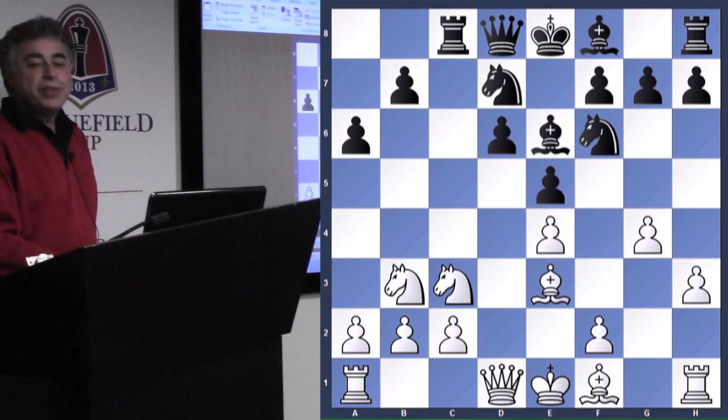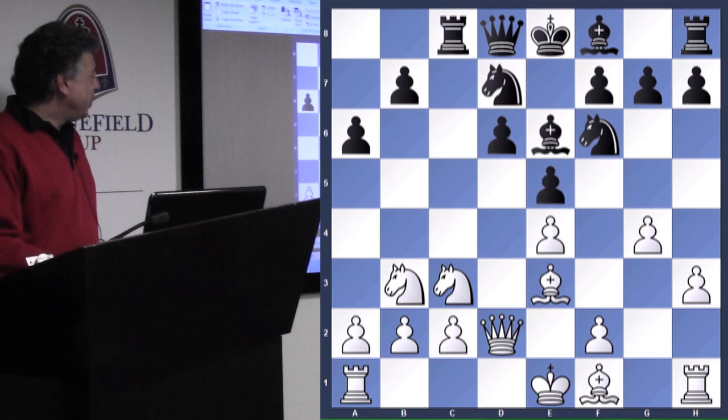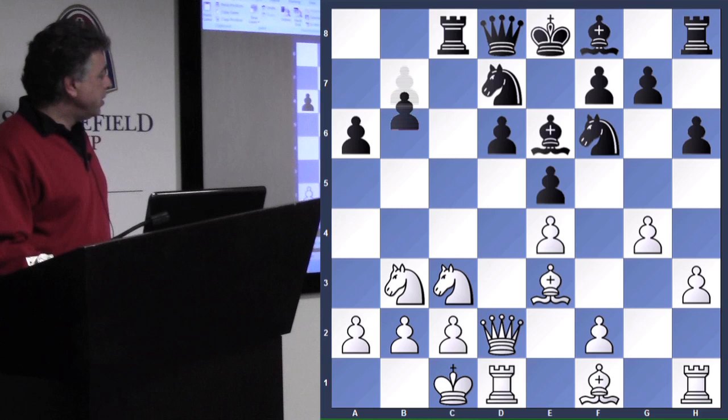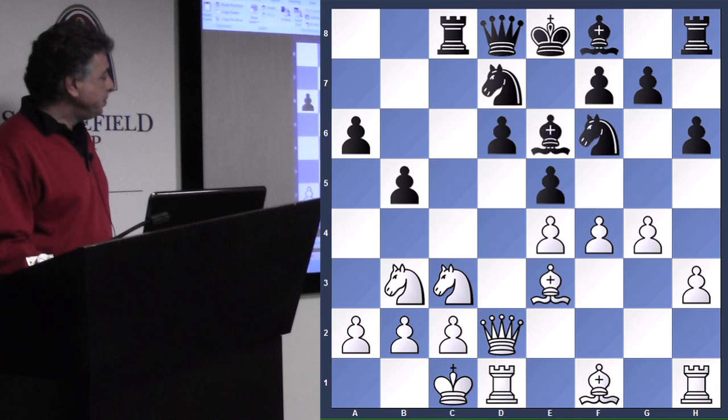Qd2, stopping the sacrifice. H6, to slow down White's desired advance. Castles, b5, f4. And now the game is already getting a little bit wild.